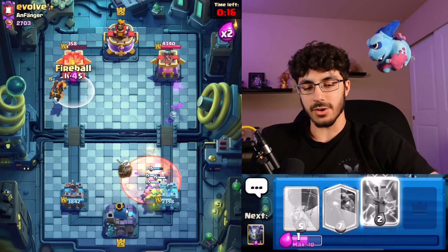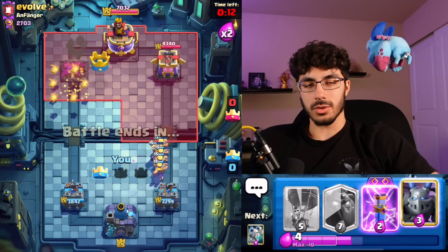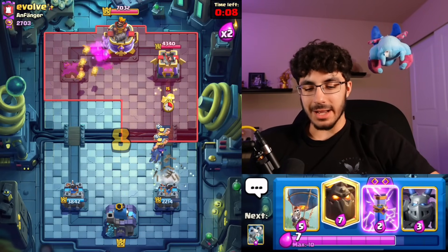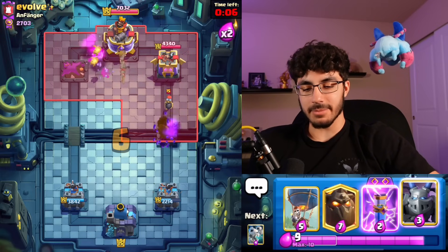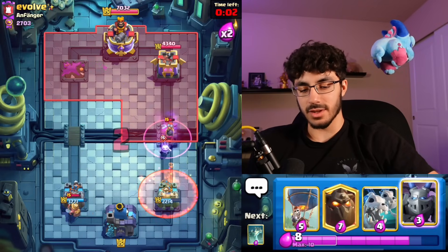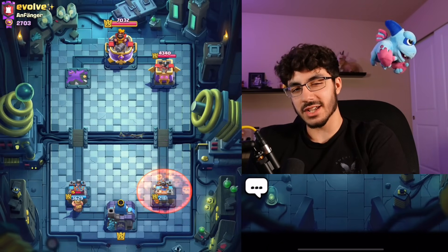The problem with Miner cycle is that a lot of players lose to it because they aren't aggressive enough in single elixir. With decks that can't really punish you hard — if your Barbs or Mega Minion can stop their push — you can't be pressured really hard. So in matchups like this, be really aggressive in single. It comes with time, but I hope this video was able to entertain and help you guys out. Make sure to leave a like, subscribe, and have a great rest of your day.